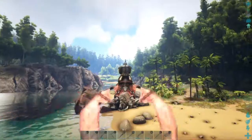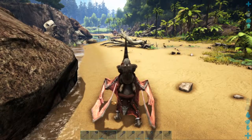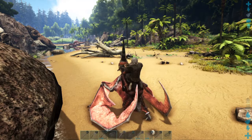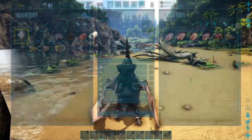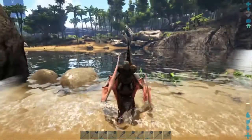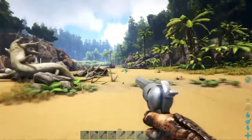Oh, a titanoboa! I don't know if I want to test this thing in battle against that, so I'll pass for now. I'm gonna land it and get its stamina a bit higher. As long as I'm not flying, it doesn't waste any stamina. Interesting — can this thing swim? Let me see if it can.